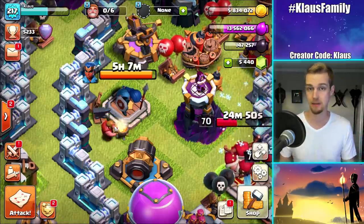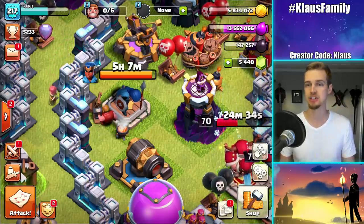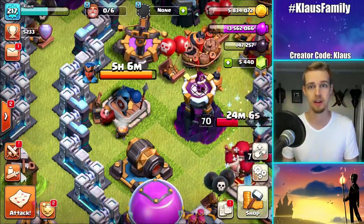Then we're ready to go out and wreck another base. Easy math here: the builder potion speeds things up by ten times. Take that five hours, multiply by 60 — that's 300 minutes, 307 minutes total. Divide by ten — that's 30 minutes to go. We've got a long way to go before that builder is ready, so we might as well just keep doing attacks until then.